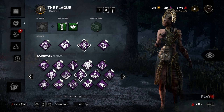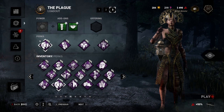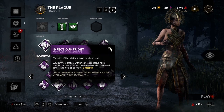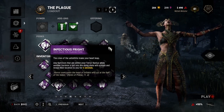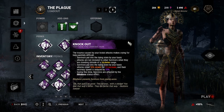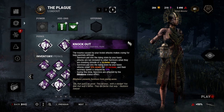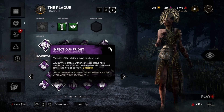And then we're going to do something even more despicable. It all starts with Plague's very own Infectious Fright — any survivors within your terror radius while another survivor is put into the down state will scream and reveal their location to you for 6 seconds. Plague is pretty good at snowballing with her red vomit, but if you only have green, we're going to be mean. With Knockout, your basic attack makes it so that survivors who are downed are not seen if nobody is within 16 meters of them. Also, that downed survivor crawls 50% slower for 15 seconds, recovery speed is reduced by 25%, and they're blinded during this time. Put somebody down, see if anybody's around, and do it again.